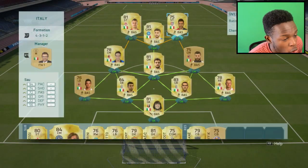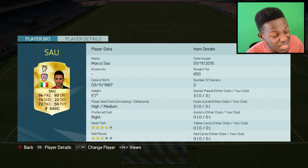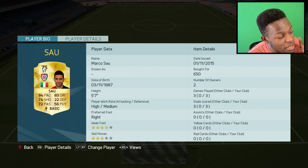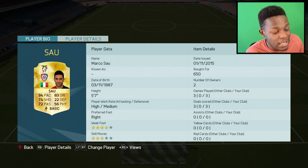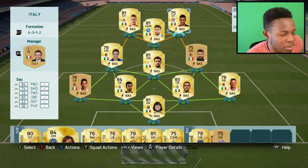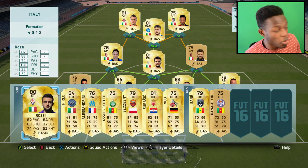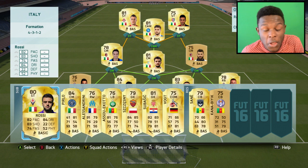My last striker is Sal. This dude is no longer in Serie A — he's in Serie B — so this is the perfect team to use him in. He has 94 pace, 83 dribbling, 74 shooting for a 75-rated card, which is beast. He only cost me 650 coins. 4 star weak foot, high/medium work rates, and he's scored 3 goals in 3 games for me. I also tried out Rossi up top, but he didn't actually play that well, so I didn't put him in the squad.